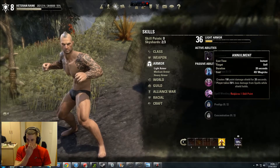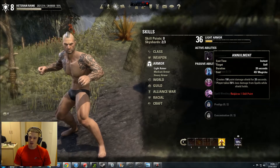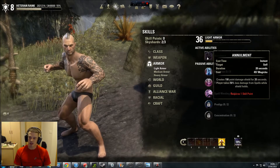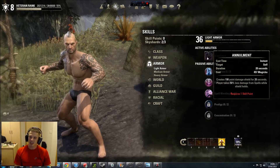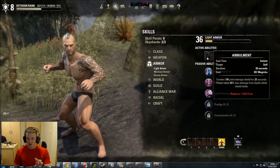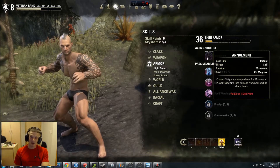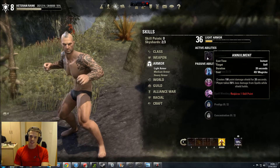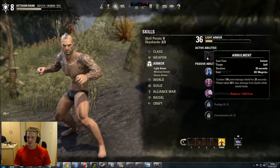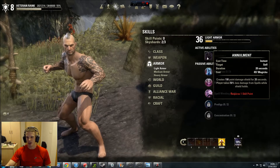Starting with Annulment — a very good skill, pretty cool, obviously costs a huge amount of magic. At my level it creates a 198-point damage shield around you for 20 seconds, and you take 50% less damage from spells while the shield holds. It lasts 20 seconds. Even as a tank this is probably one to go for, because spells really hit hard — when mobs are blasting fire or lightning at you it really takes its toll.